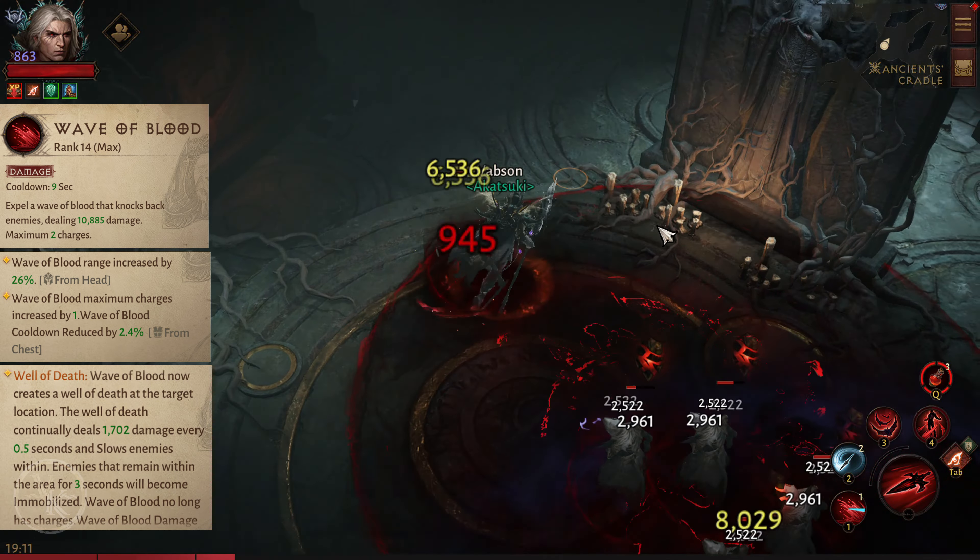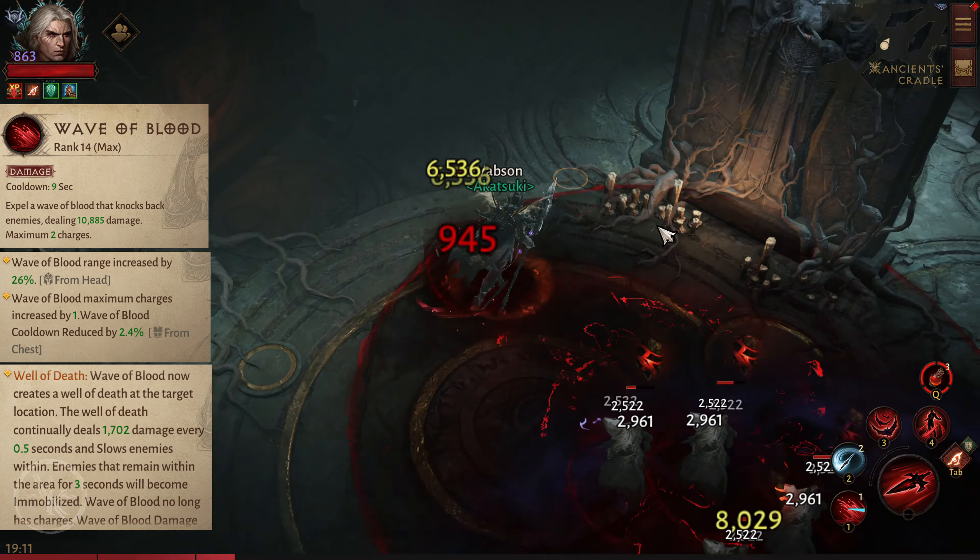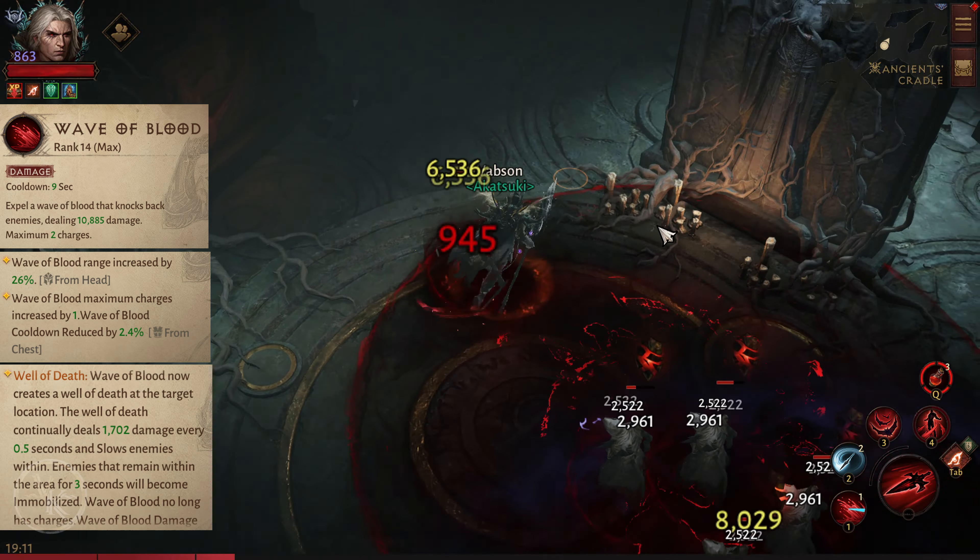Well of Death: Wave of Blood's knockback creates a well of death at the target location. The well of death continually deals 1,700 damage every half second and slows enemies within. Enemies that remain within the area for 3 seconds will become immobilized. Wave of Blood no longer has charges unless you use the armor essence.